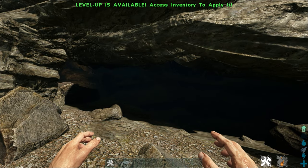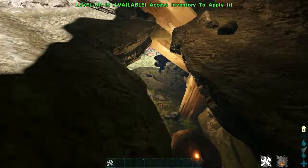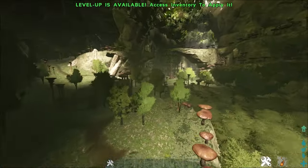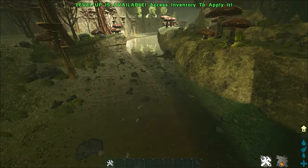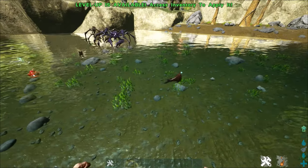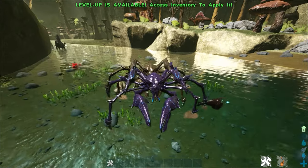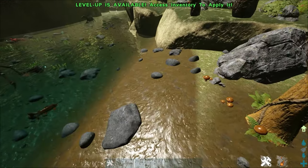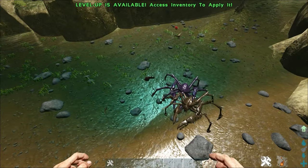First of all, a small tip if you want to tame him. Here on Valguero, you can go into the aberration zone right here, and then go on the left side into this swamp area. Here you will find multiple Anglers in shallow water, so it is much easier to tame them. You have some carnivores and some Karkinos, but if you get rid of them you will have a very easy tame here from the beach. Make sure to keep this in mind if you're playing on Valguero.